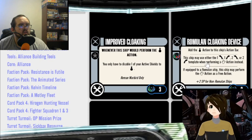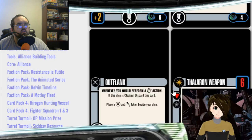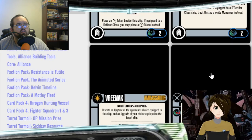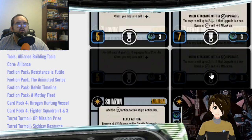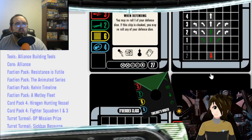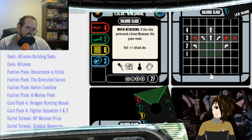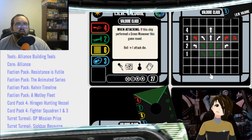This card specifically is going to be such a game changer. It lets you do banks now with Sensor Echoes. They've got improved cloaking, new Donatra, so many nice cards. It's available — or will be soon. Most pre-orders have been bought out, but shops are going to be stocking this pack for a while.